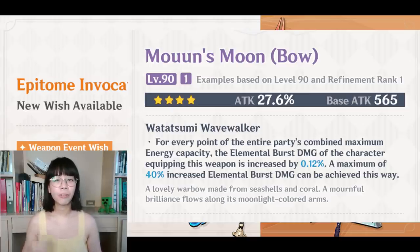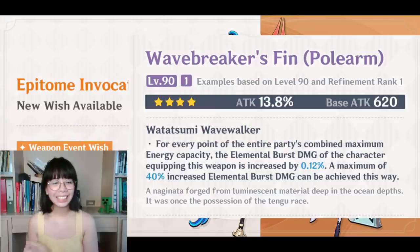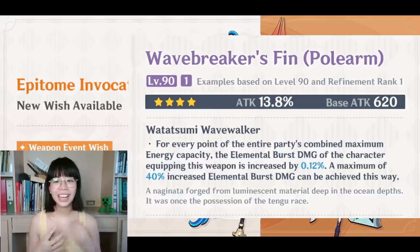It's also an attractive option for sub-DPS Sara, because in terms of dealing damage, Sara's burst is really where it's at. This Moon bow looks like a good alternative if you don't have the Alley Hunter — Sacrificial Bow is also one of Sara's best four-star bows at high refinements, and Moon's bow presents a nice alternative. It's a very respectable 565 base attack for Sara to buff teammates since she only relies on base attack for the buff. The new polearm has a crazy 620 base attack with a 13.8% attack substat — probably the highest base attack on a four-star weapon so far, matched only by the Alley Flash.